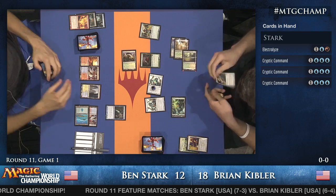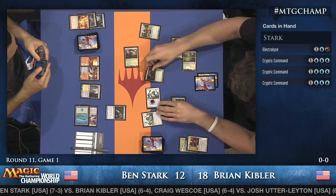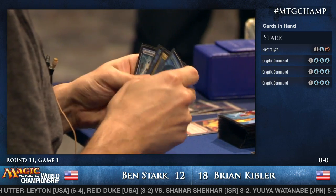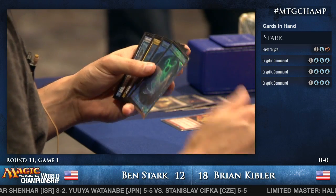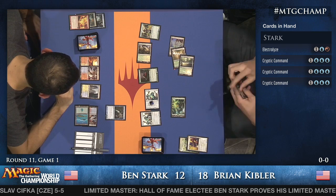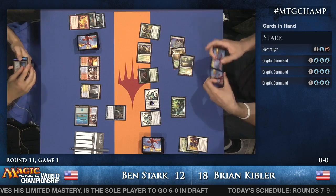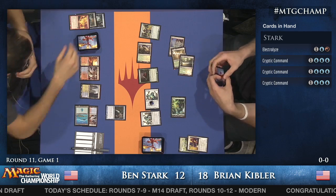Scavenging Ooze gets to devour the Path to Exile — no counter, but it does actually stop the Snapcaster from flashing it back since the Ooze targets it on the stack. Again the players are getting clarification from each other on the exact stack sequence. There are confusing things happening in this match but they've been able to figure it out quite well, which is not much of a surprise — for those watching at home, remember these are two Hall of Fame players.